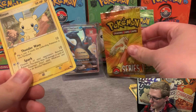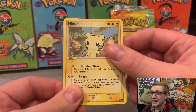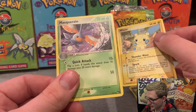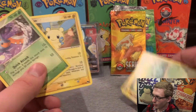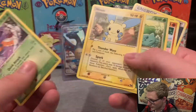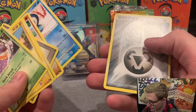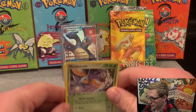Pop Series 1: we have a Minun and Masquerain Uncommon. We didn't get a single rare out of all of these Pop Series packs — holy crap! Man, talk about bad luck. We'll get it next time around.